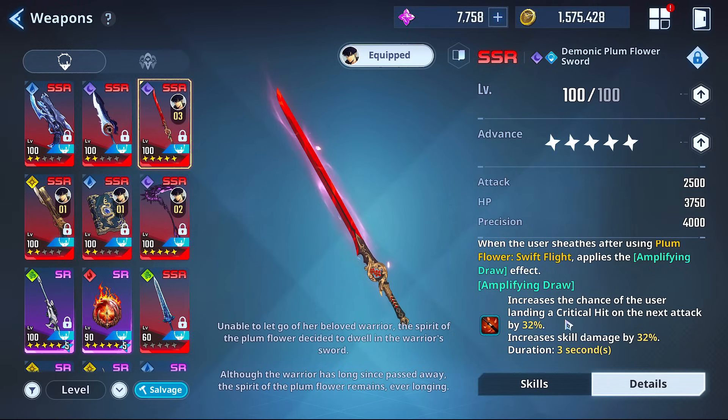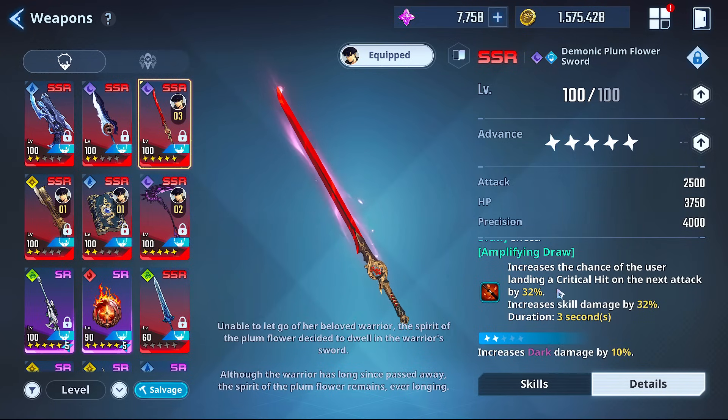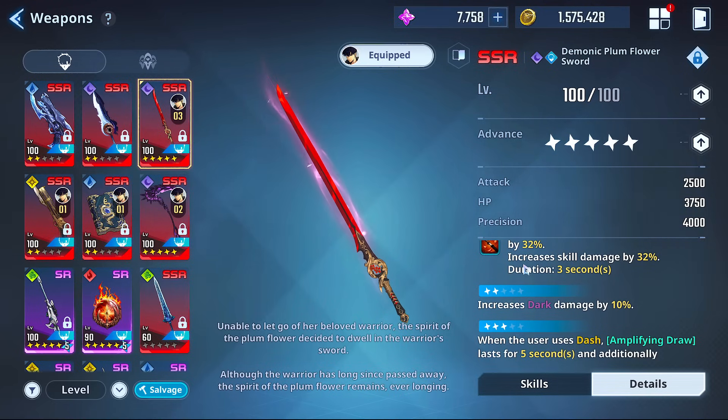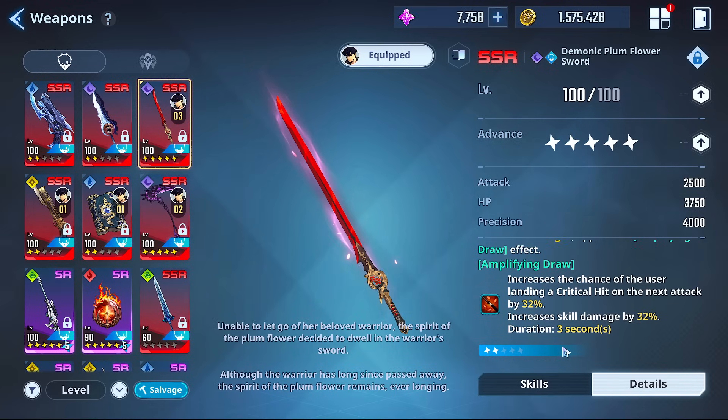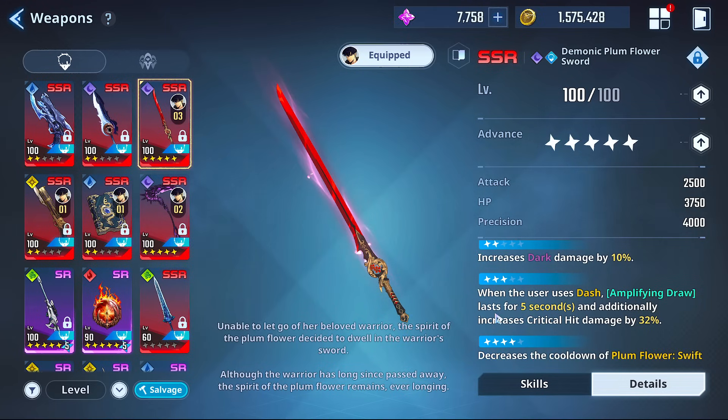It increases the chance of the user landing a critical hit on the next attack by 32%. So it's not even a flat crit rate — just the next hit is going to have a 32% increased chance to land a critical. That's insane. You want to go from Amplifying Draw straight into the ultimate or Full Bloom. It also increases skill damage, but this is only for three seconds so you've got to go straight into whatever you're going to do.